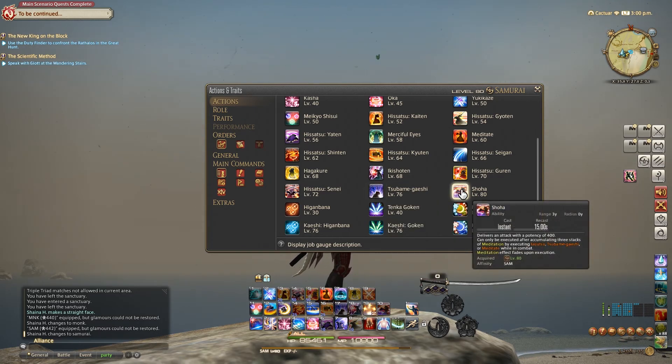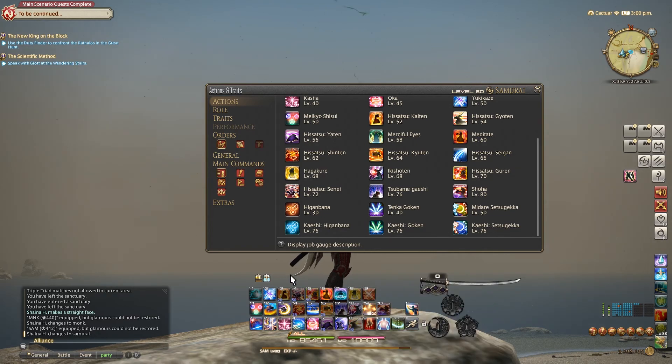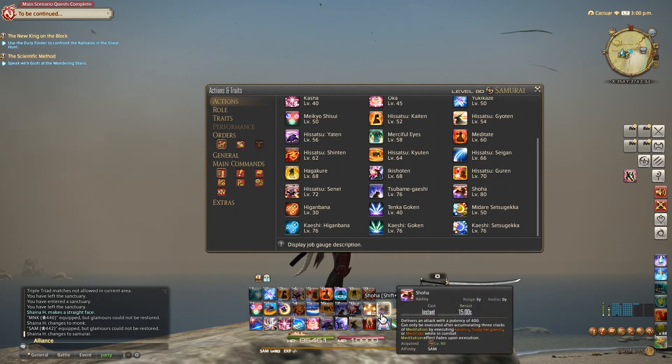Lastly, we have Shouha. It lands an attack with a potency of 400, and can only be executed after accumulating three stacks of Meditation by executing an Iai skill, Subameka Eshi, or Meditate. So every time you land an Iai skill, a Subameka Eshi, or you're out of combat doing Meditate, this will slowly fill up. Once it fills up you'll hear a sound, and you can launch it. It is instant and off the global cooldown, so it's a pretty good ability.